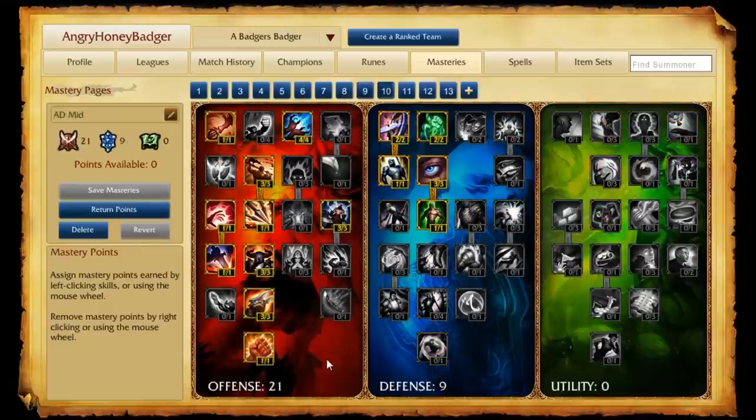Next, we move on to our mid lane — this is the AD Mid Lane page for attack damage mid laners. It's 21 in the offense and 9 in the defense, standard stuff. Nine in the defense gives you some durability early game. With 21 in the offensive tree, you're going to want to deal damage as a carry for the team, so we put points that help us with AD scaling and things like that.